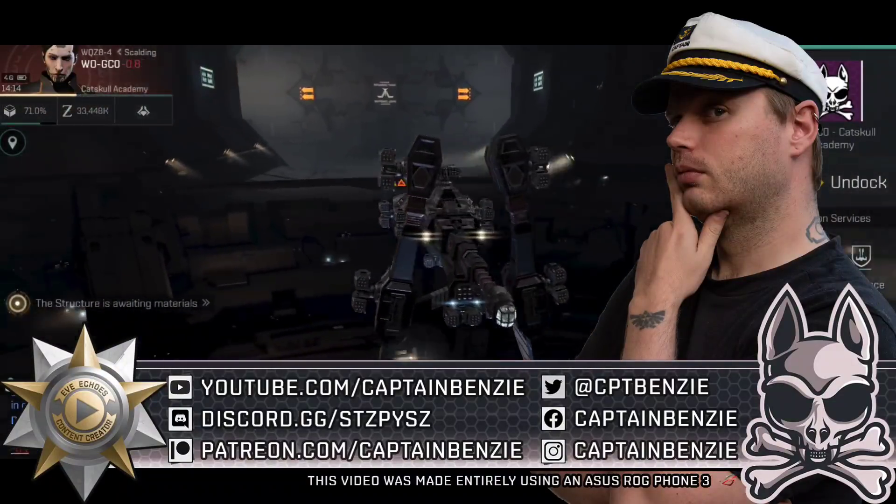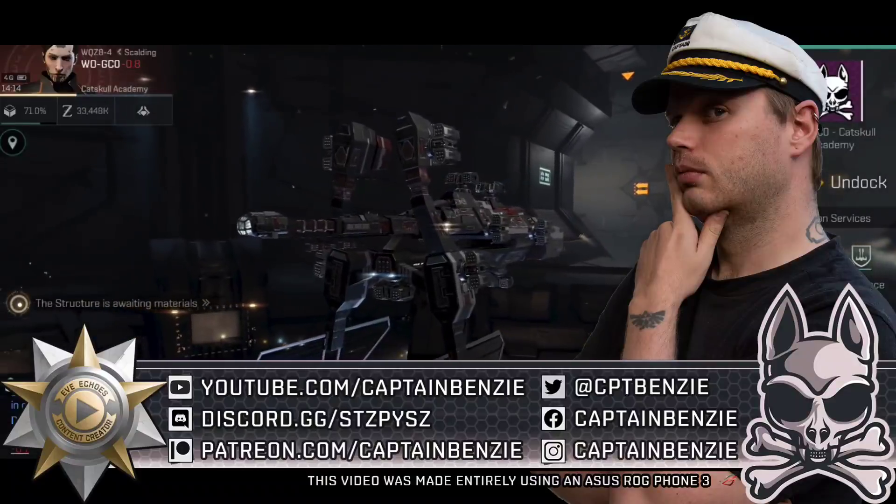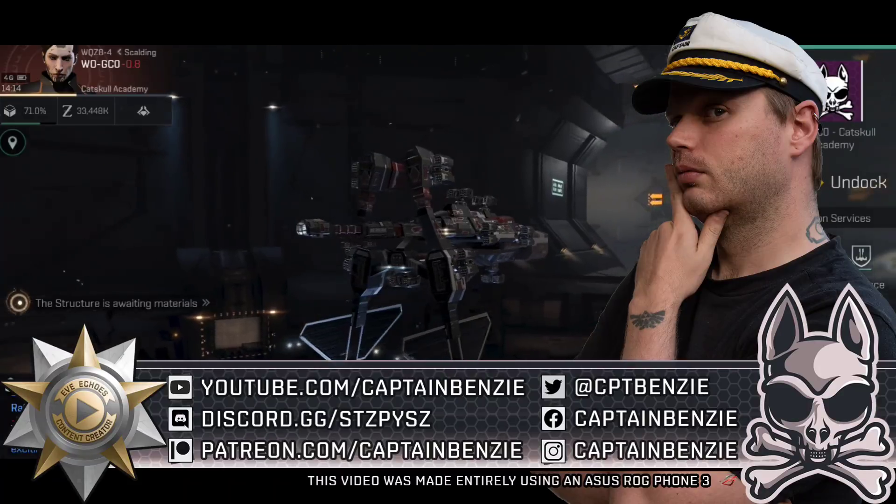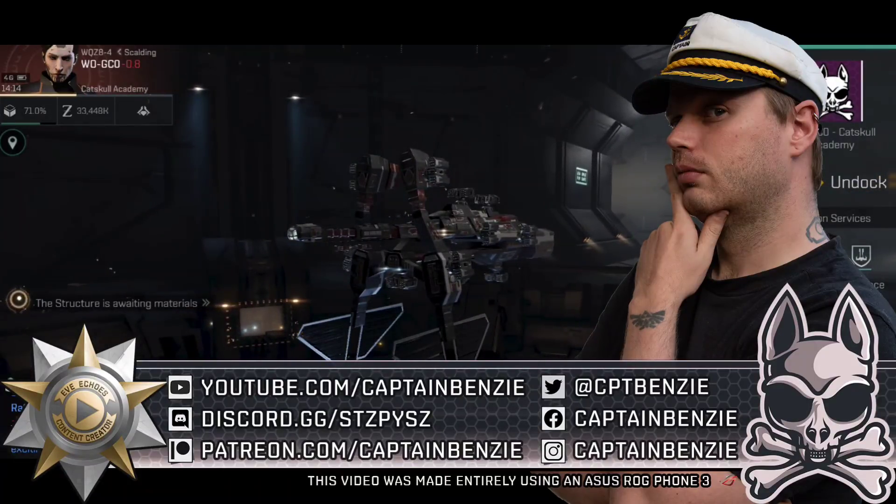In today's video, we're going to be covering the topic of sinosurial fields and jump drives. By the end of this lesson you should have a firm understanding of what a sinosurial field or beacon is, how sinosurial field generators work and which ships can fit them, how to operate a jump drive, and how skills can be used to affect these. This is all basically about the relocation of capital ships.